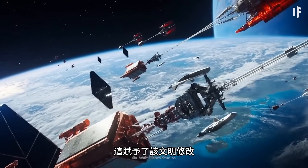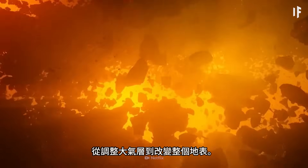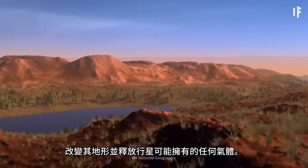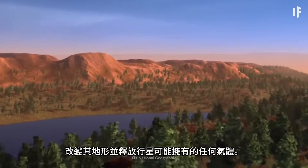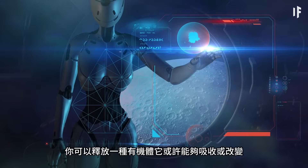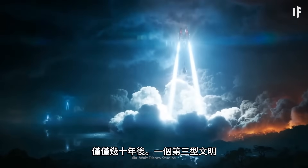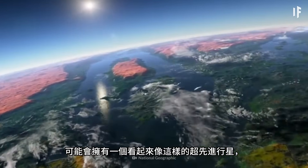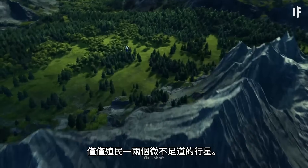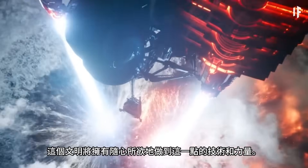Terraforming gave this civilization the ability to modify key aspects of planets in their solar systems — from adjusting the atmosphere to changing the entire surface. This could be done in multiple ways. A Type III civilization might nuke a planet, altering its topography and releasing gases it contains. They could also release genetically engineered organisms that can live on and alter the planet — for example, an organism that sucks up or changes toxins in the atmosphere. Regardless of the method, after just a few decades, they'd have a hyper-advanced, habitable planet.